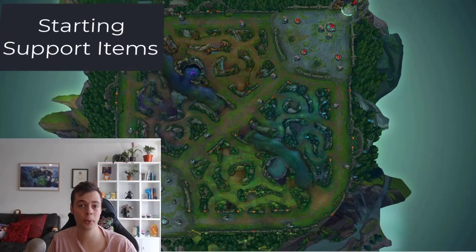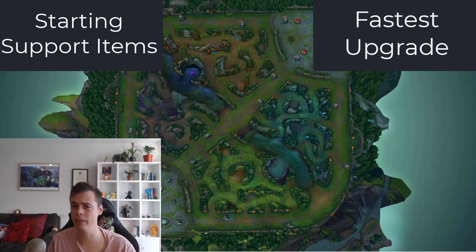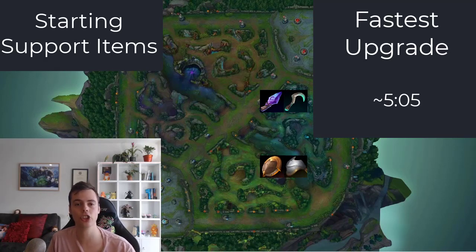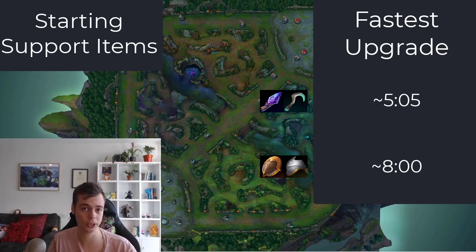Let's start by talking about the starting support items and comparing and contrasting them. The fastest possible upgrade, assuming no level one shenanigans for Spell Thieves and Spectral Sickle, is around 5 minutes and 5 seconds. For Relic Shield and Steel Shoulder Guards, if you proc on all cannons and the rest on melee minions for maximal gold generation, the completion time is around 8 minutes before you get your wards. So we can already tell there is a faster completion time for Spell Thieves and Spectral Sickle.